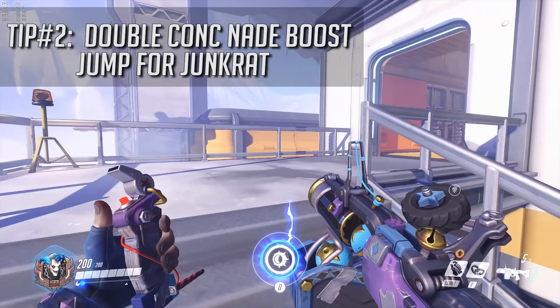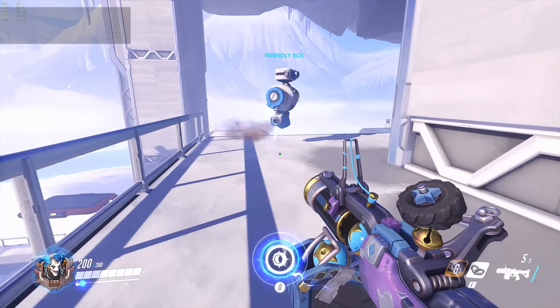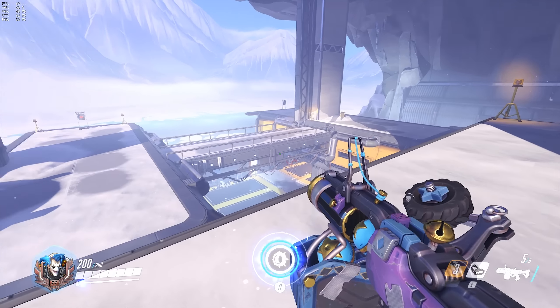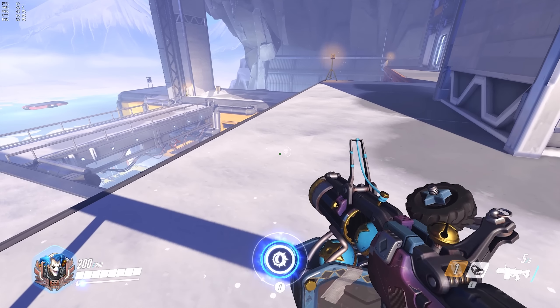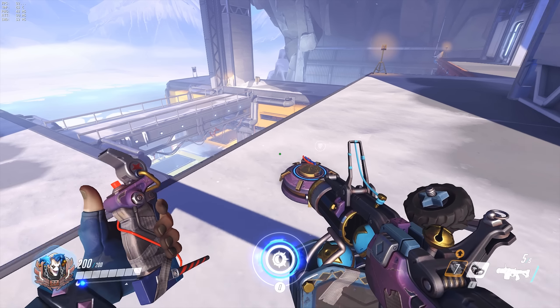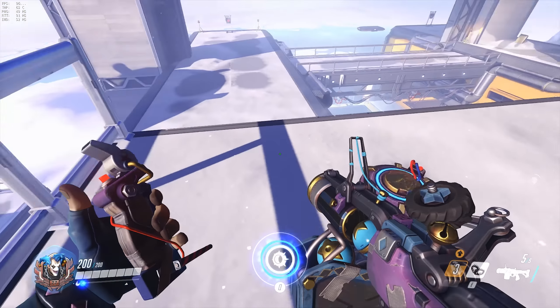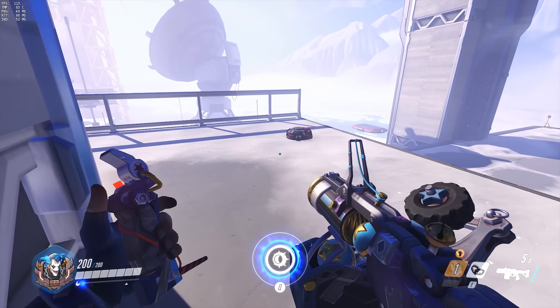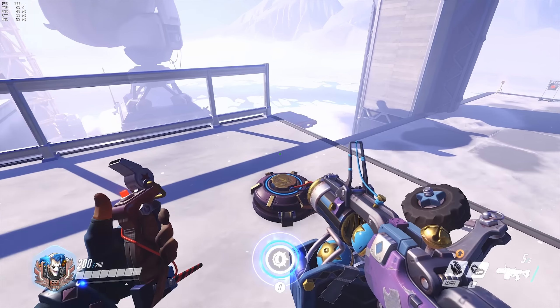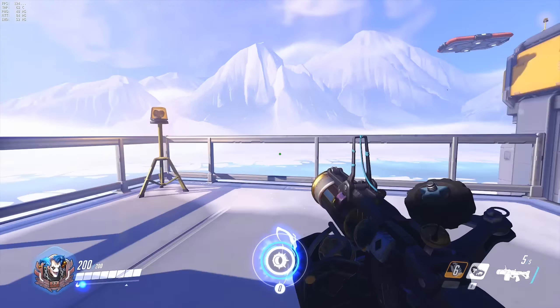The next tip is about Junkrat — the double concussion mine boost jump. All you have to do is set down a concussion mine and stand over it as usual, then wait for the cooldown of the first mine to come back. Once that's done, blow it and launch yourself as you normally would in a boost jump. Afterwards you can blast the second mine mid-air, so make sure you look directly below yourself when you trigger the second concussion mine to get that extra boost.